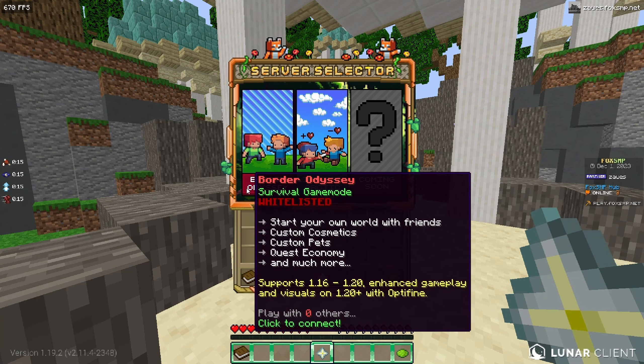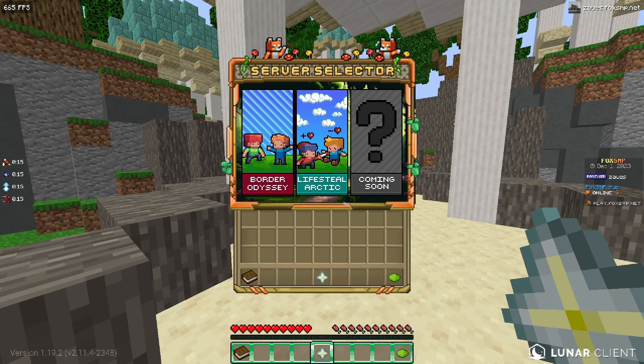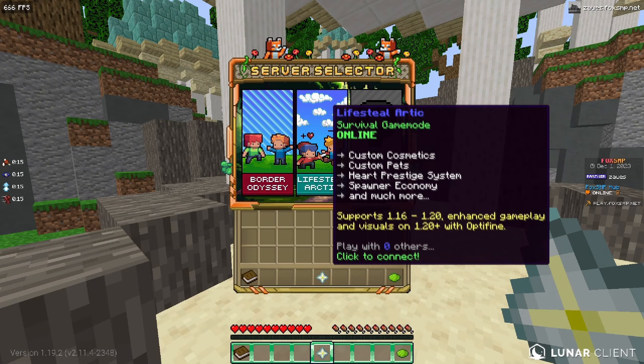They have a game mode called Border Audacity — I don't know what this is going to be, but it sounds pretty cool and is clearly going to be pretty unique. Then they have Lifesteal Arctic, which I'll be showing off to you guys, and then another game mode that's coming soon. This pack is honestly really really clean and that's what I like a lot about this server.